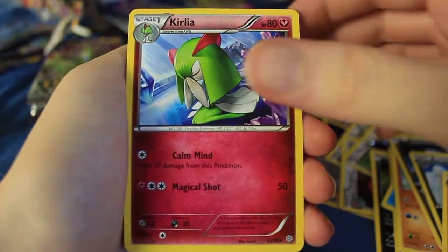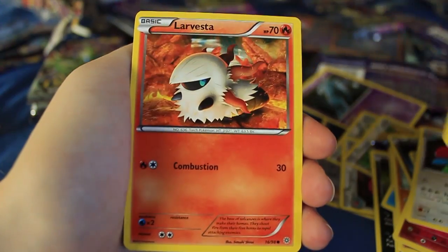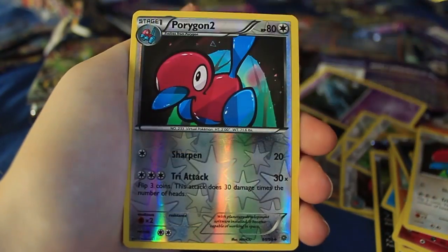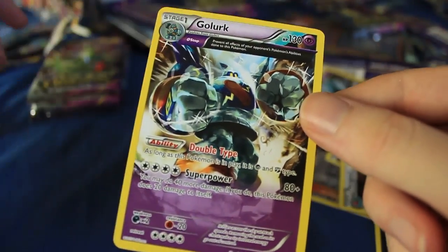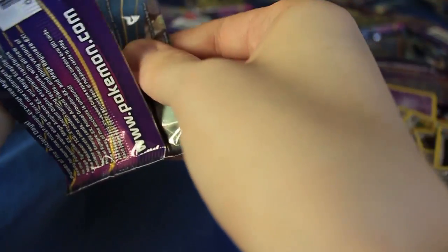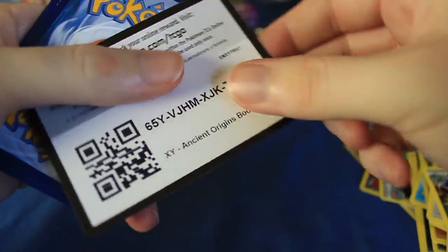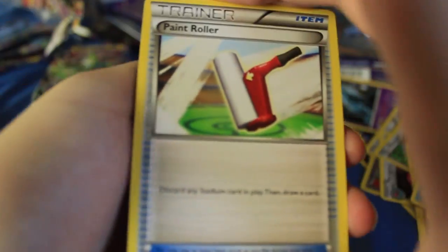Here we have Sceptile Spirit Link, Kirlia, Porygon2, Golett, Cottonee, Larvesta, Meowth, another Goomy, Reversal is a Porygon2, and the last card is another Golurk. Wow, we've got two of those already just from this video. I think we went Golurk, then we got a Full Art, then we got another Golurk. My memory with what I've opened is so bad lately.